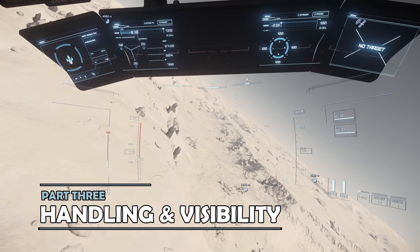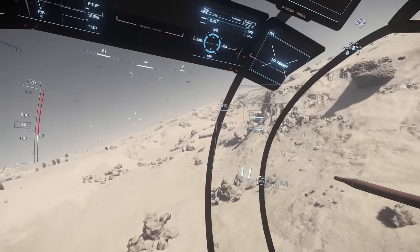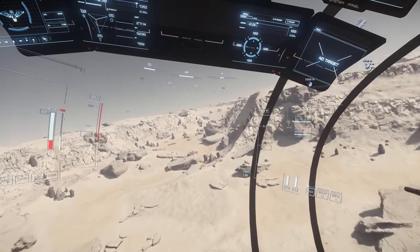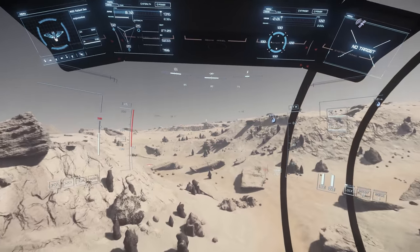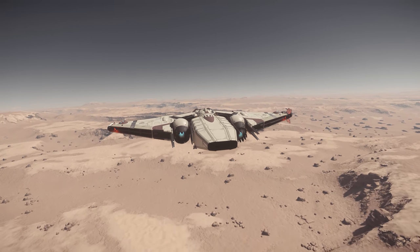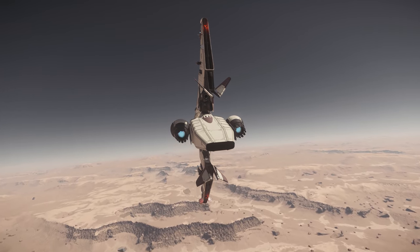Part of what makes the Reliant so nice to fly is the open cockpit at the front. There is excellent visibility all around, including to the sides and below. It's also helpful to be able to look across and see whether the ship is in rotated configuration, for example for landing, or vertical configuration. The whole body of the Reliant rotates as it toggles between VTOL and flight modes, which is a useful feature for avoiding obstacles.